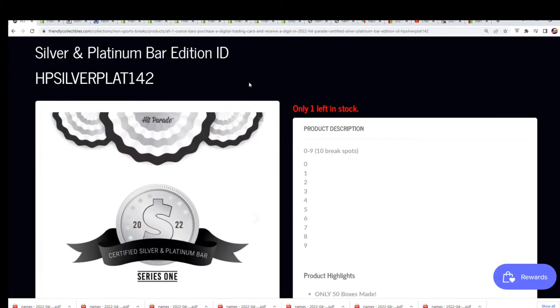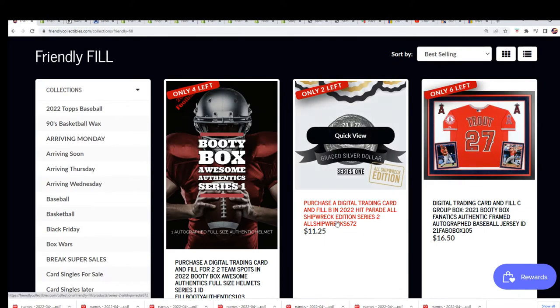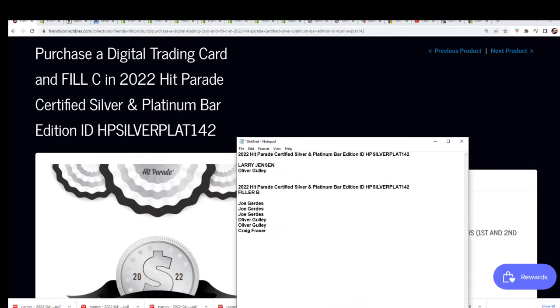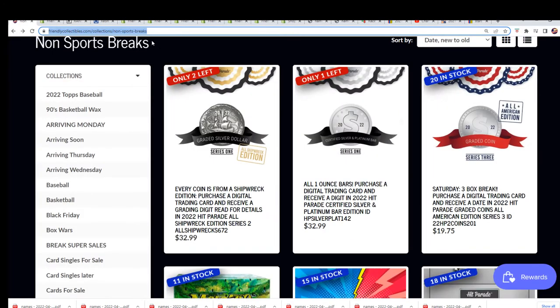We have one left in the break — you can still get a spot. There are only 10 total spots and it is one hit. Filler B is finished filling, but you can get into Filler C that I just put up here and score. You can still get into the break for a fraction of the price of the new filler. Here's a link to the new filler and also a link to the section where you can see the coins, the coin break, and this section right here.